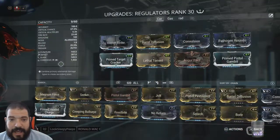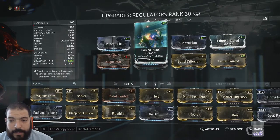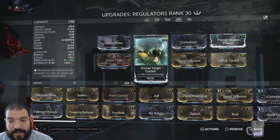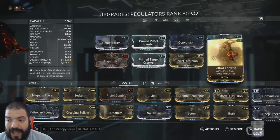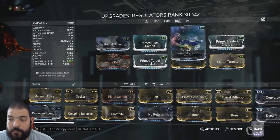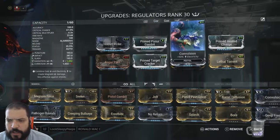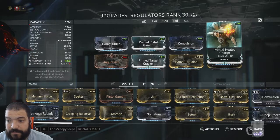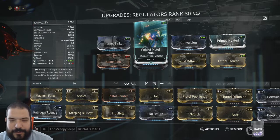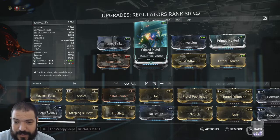Now the regulator builds I'm using — this is my preferred one, the Radiation build. We've got Hornet Strike, Prime Pistol Gambit, Convulsion, Prime Heated Charge, Augur Pact, Prime Target Cracker, Barrel Diffusion, and Lethal Torrent. Lethal Torrent's a really handy mod to have. Now obviously if you don't have the Prime versions, these will take a bit of a damage hit but nothing too major. My Prime Heated Charge and Prime Pistol Gambit aren't fully leveled up — that's because I don't have the Endo. The real sacrifice on that quest was your Endo.